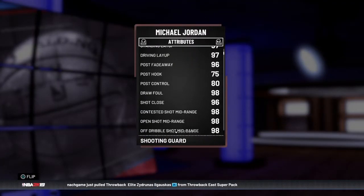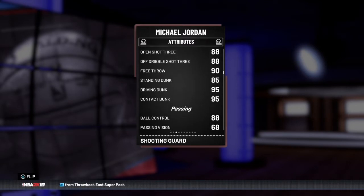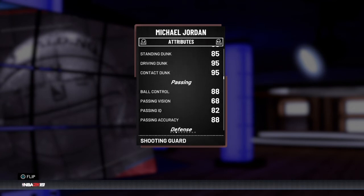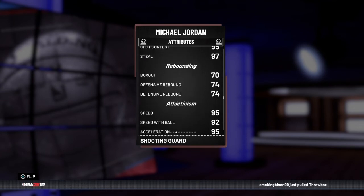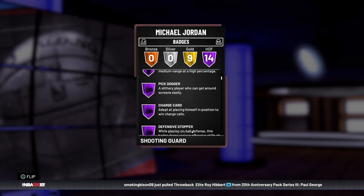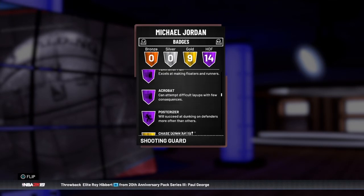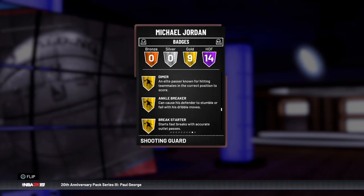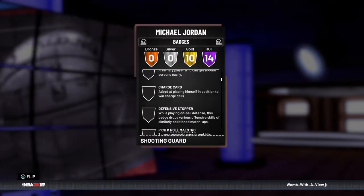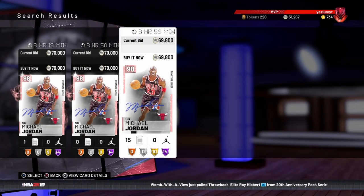So let's look at his stats: 97 driving layup, 98 open shot mid, 88 open shot three, 95 all around on dunking except for standing. He can't speed boost, 88 ball control, 95 speed. 14 Hall of Fame badges - this is more of a newer one. Mid range dead eye, pick dodger, defensive stopper, Hall of Fame pick pocket - this dude's an absolute lockdown. Corner specialist, elite scorer, deep range dead eye. You can find one with limitless range, and this Michael Jordan is golden.